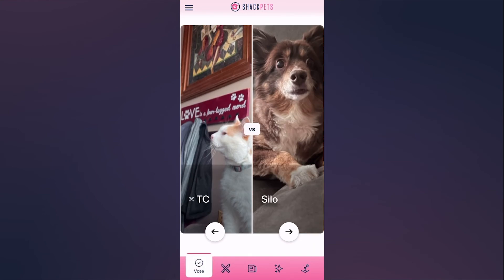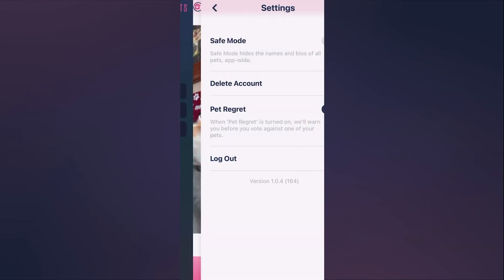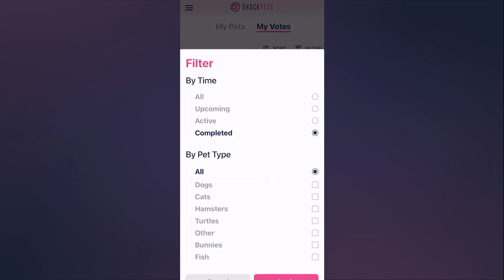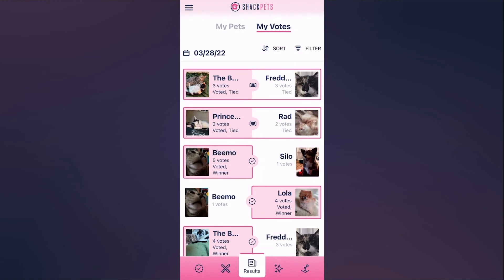Thank you for continuing to use Shack Pets. We hit a thousand image uploads just this month and we are thrilled to see people still using the app and asking for new features. We are still working on other updates — this is just what we had ready for Lola's birthday. We hope you like the new navigation, Pet Regret as a setting, and the new results screen with filters. Thank you for supporting us and we will see you soon with another update for Shack Pets, available for free on Android and iOS.